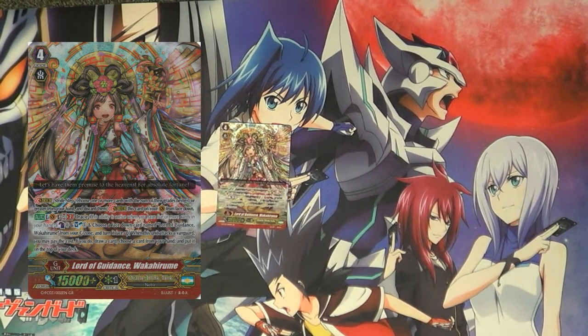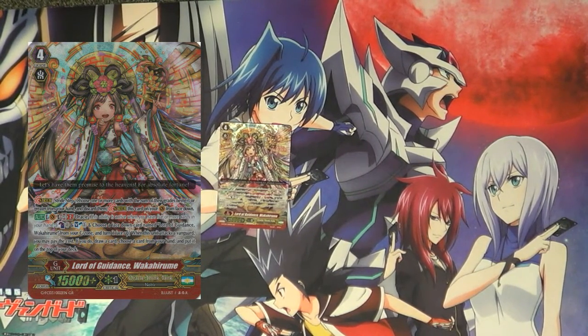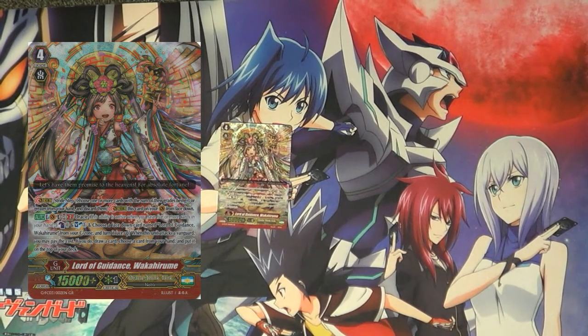A lot of people overhyped this card. Oracle Condition is not that easy to fulfill before the drive check. Even in CSUNO, you're technically drawing cards but replacing the ones you've discarded or committed to the field — getting that actual five-card hand isn't that easy. It's just committing to the field while not losing anything. And a lot of OTT effects like CSUNO activate on stride, meaning you're losing a card anyway. So basically, Wakahirume's timing is not good for her condition; you need five cards in hand before you actually attack with her.